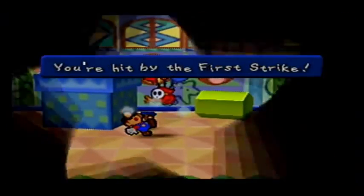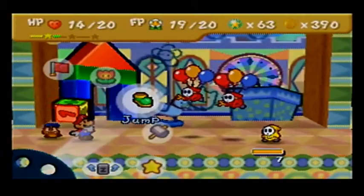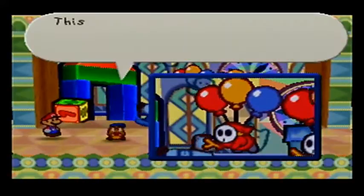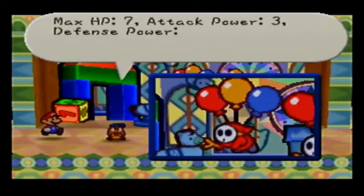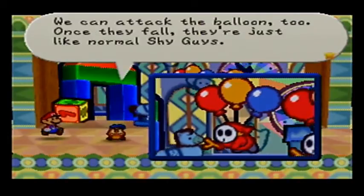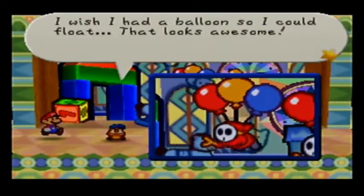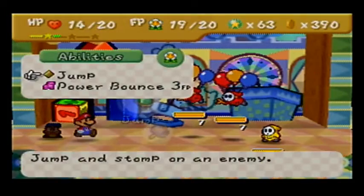I forgot about these guys. This is a Sky Guy. Sky Guys are master balloonists. Max HP 7, attack power 2, defense power 0. We can attack the balloon too — once they fall, they're just like normal Shy Guys. I wish I had a balloon so I could float. That looks awesome!